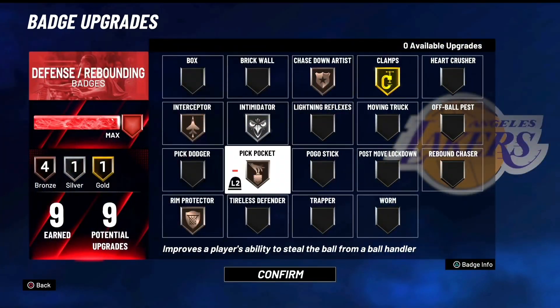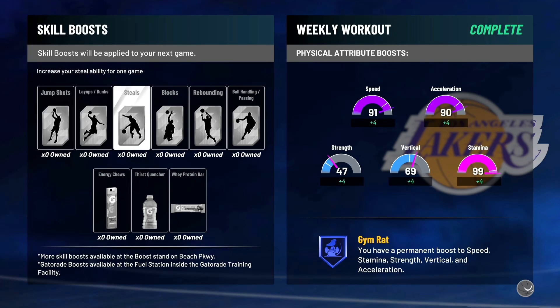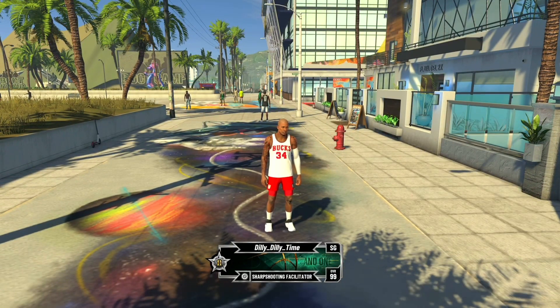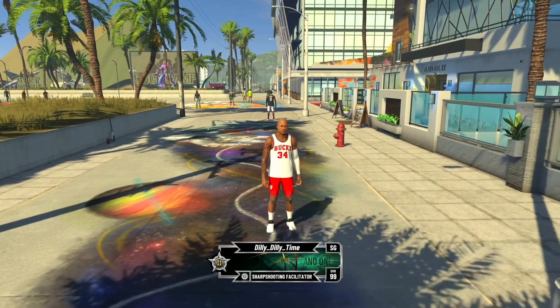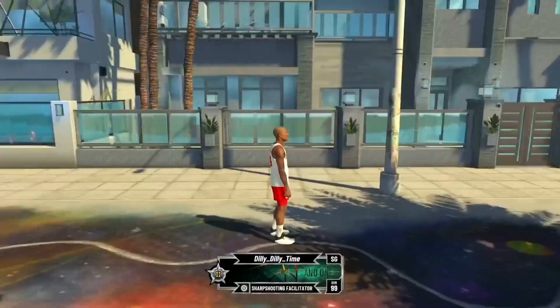I don't even remember if I used a boost. But look - sharp shooting facilitator, Steady Shooter, 99 three-pointer. The Giannis jersey kind of makes sense because Steady Shooter kind of makes you turn from Ray Allen into a Giannis Antetokounmpo - that's just the way it works.